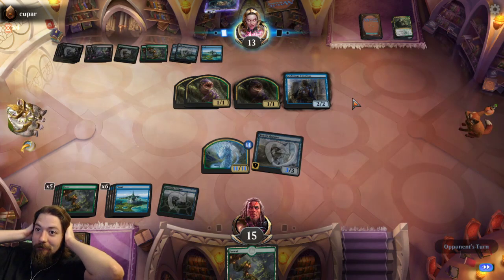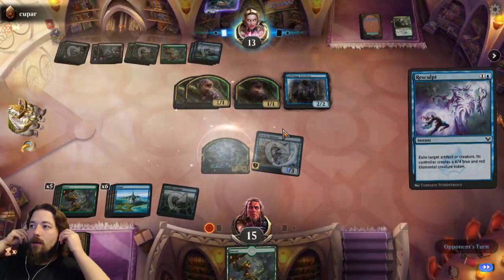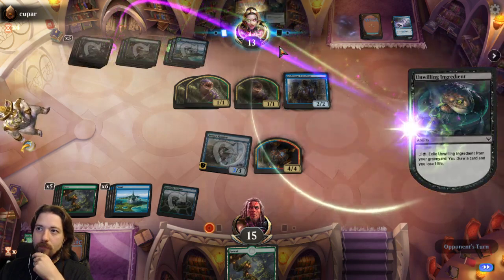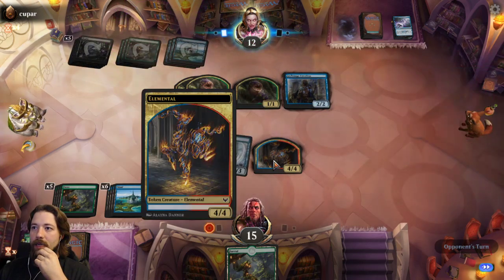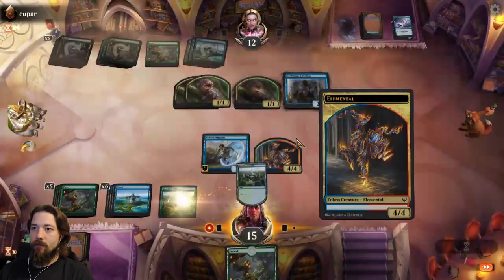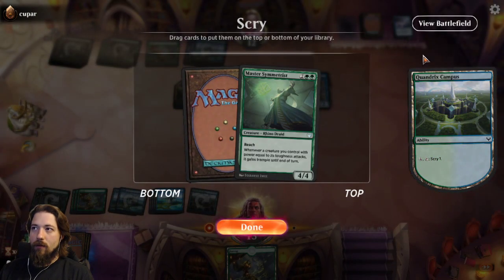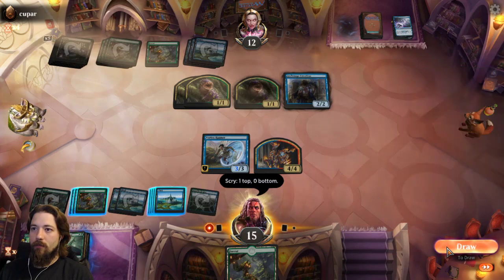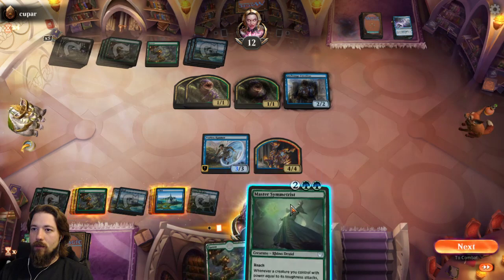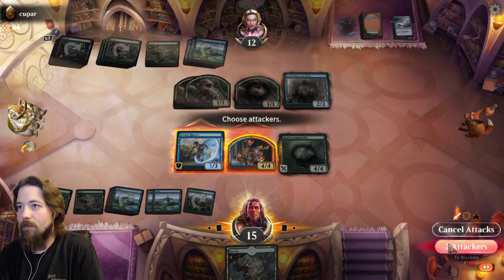Loud sound effects — thank you. At least I still have a 4/4. I'll attack with the 4/4 now because he doesn't have enough. That's a good card in this board state. So it's now 4/4 and a 7/9 with Trample again and we're applying pressure.